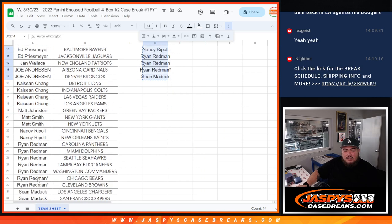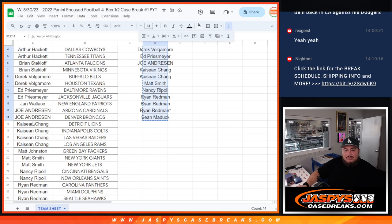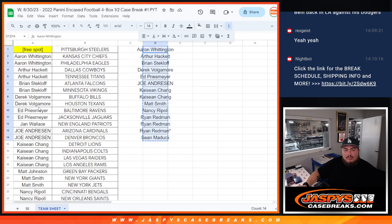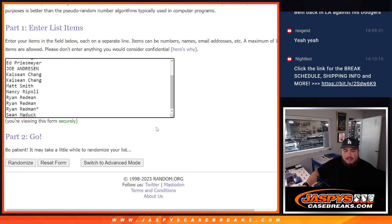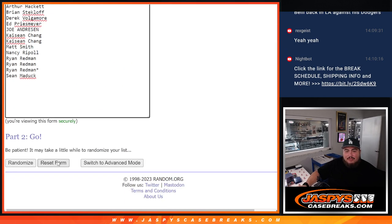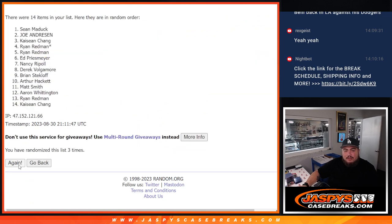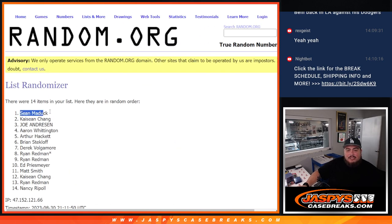Let me double check again - Sean, Redmond, Nancy, Matt Smith, Matt Johnston. I'm going to copy these names now and roll the dice. It's a one and a three - four times name it, number one gets the Steelers. One, two, three, four - stays with Sean Matic! Look at that, didn't even move. Congrats Sean, boom!